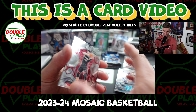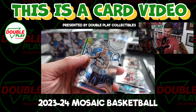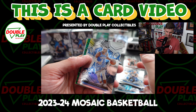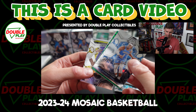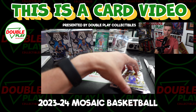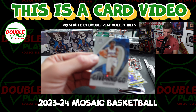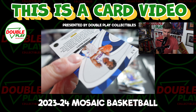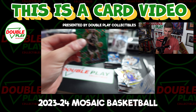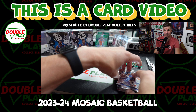Another green — give it to me. Tyler Herro. Fultz. Go to the back here. Taylor Hendricks — that's a cool one. Some of the rookies in here. Tyrese Maxey — give and go, it's a good looking card. We'll put that in the good pile. And Bobby Portis, green.